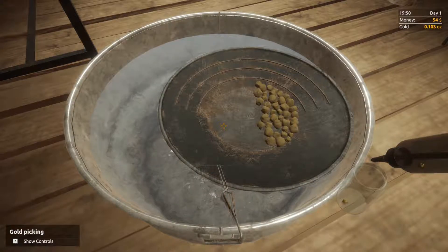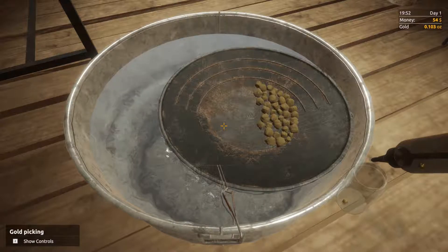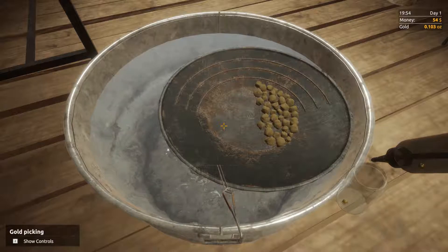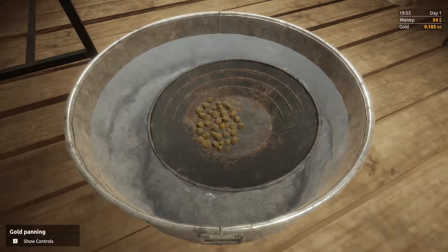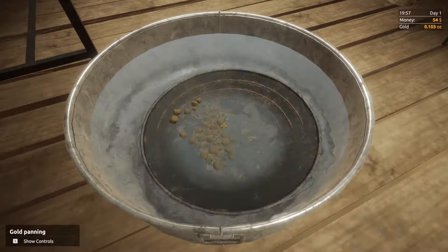We've got 0.1 of an ounce — essentially a tenth of an ounce. That's not so bad. You just hit your shift key again and that display goes away.